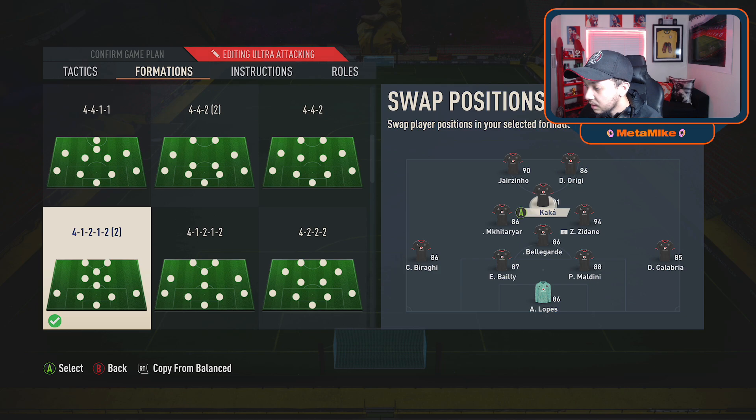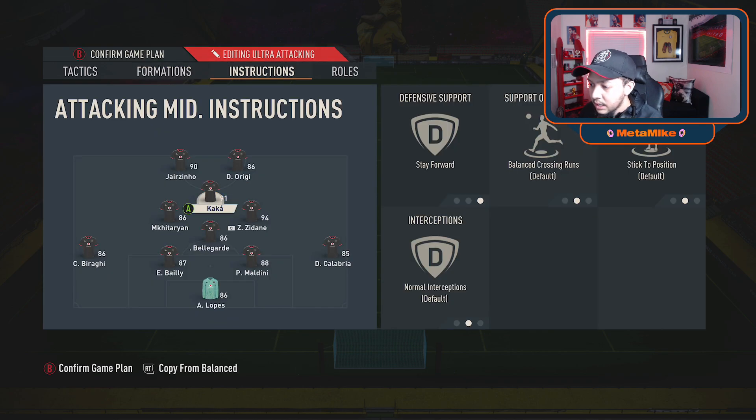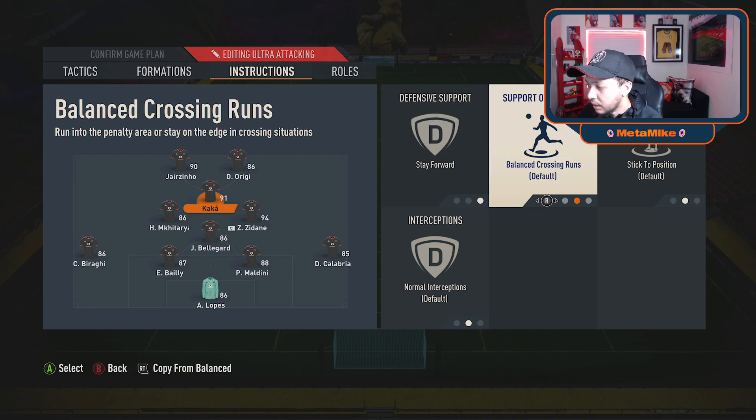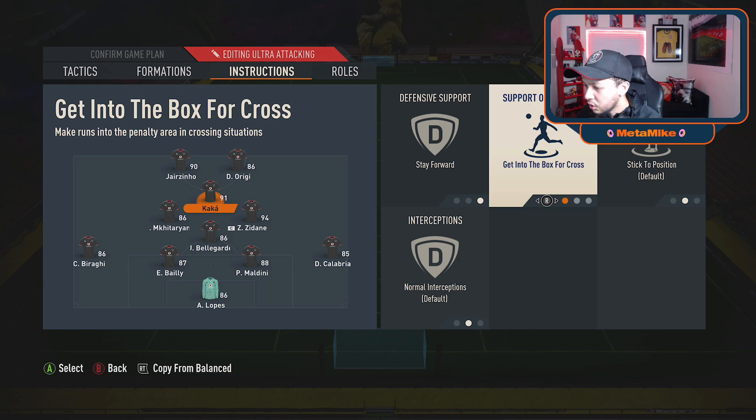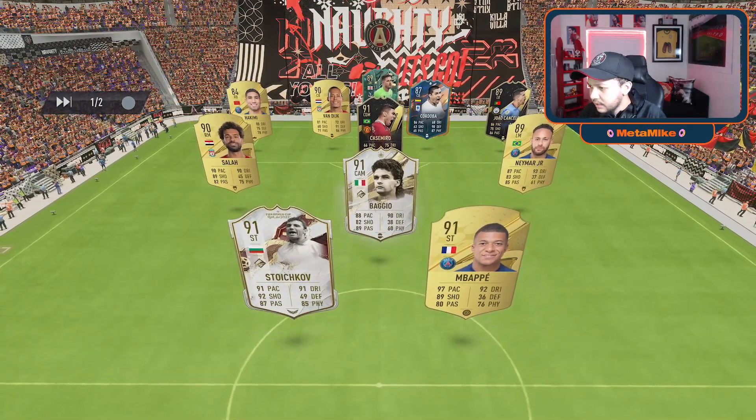We're placing Kaka at CAM. Bellaguard is CDM and Miktain will play LCM — it's a bit of a weird one but he has decent defending, around 60, so it's not too bad. Instructions for Kaka are probably going to be Stay Forward — in the 4-1-2-2-2 you don't want him drifting down. Kaka just needs to stay up and get into the box for crosses.